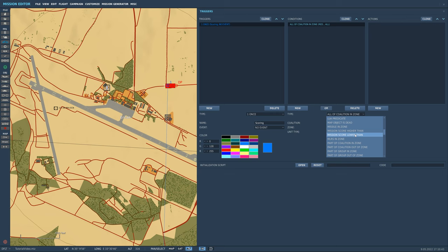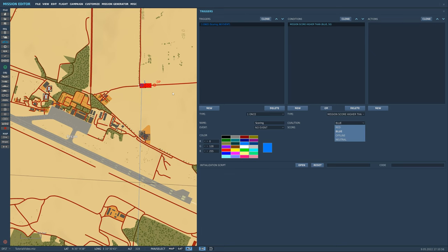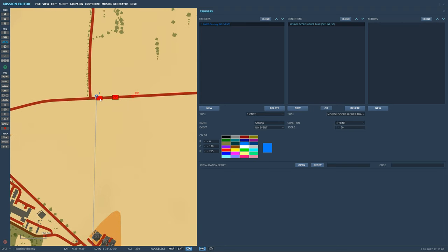We're going to set it to Blue and set the threshold to 50. Since we're doing single player, we'll set it to Offline. So once one of these vehicles is destroyed it gives us 100 points — which is more than 50 — so it will then activate whatever is in the Actions tab of this trigger.